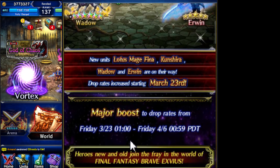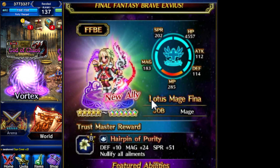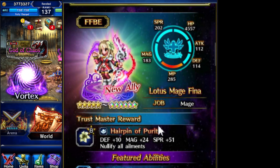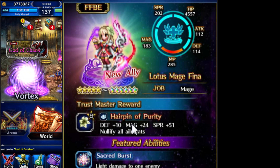So it's from March 23rd to April 6th. Let's look at CG Fina. The TMR is okay I guess — notify all ailments on a hat. That's pretty good for a hat; you don't have to waste an accessory slot or ability slot. I don't know if you'd go straight for it, but if you have nothing to upgrade you might as well go for a good hat.